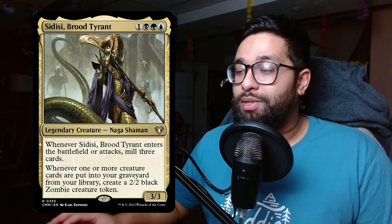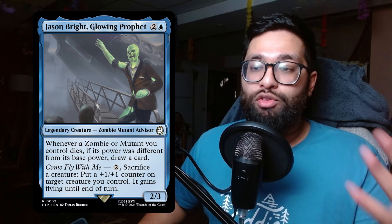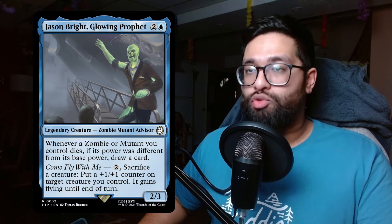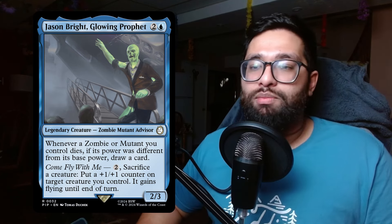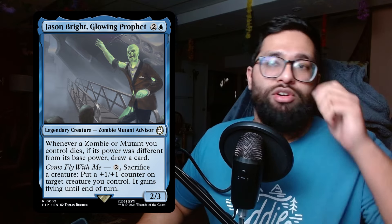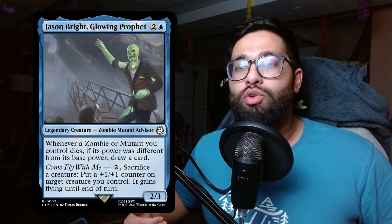That's fantastic because you're going to be building a wide board that your Mothman can buff up. What about Jason Bright, Glowing Prophet — one blue and two for a three-mana 2/3 legendary creature zombie mutant advisor. Whenever a zombie or mutant you control dies, if its power was different from its base power, draw a card. Its activated ability lets you sacrifice a creature to put a 1/1 counter on a target creature you control and give it flying until end of turn.